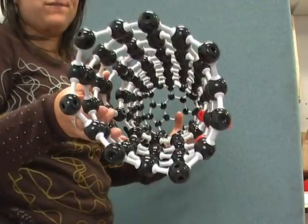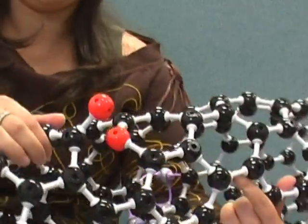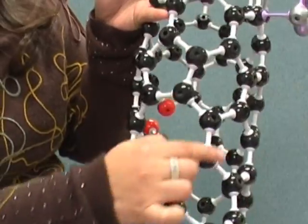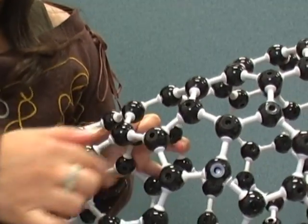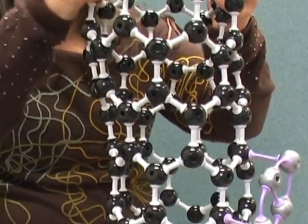I have been building structures with Molly Mod and this is what I have built: a huge nanotube, and I have put defects on it — metallic particles, oxygenated vacancies, oxygenated divacancies, a divacancy, a vacancy, a 5-7 ring, and this is a dislocation, so the diameter of the top is larger than the diameter of the bottom part.